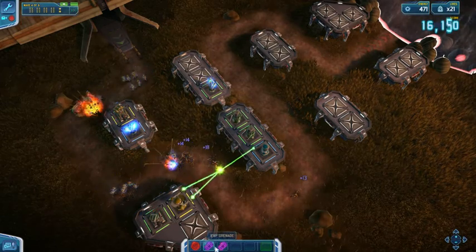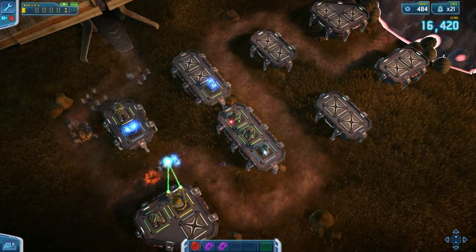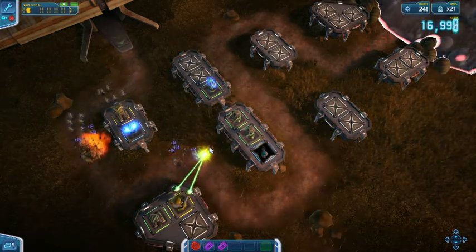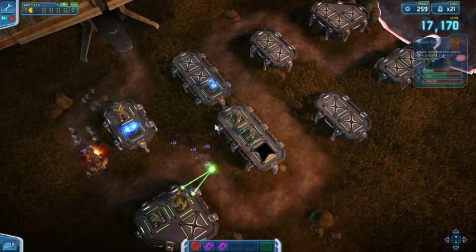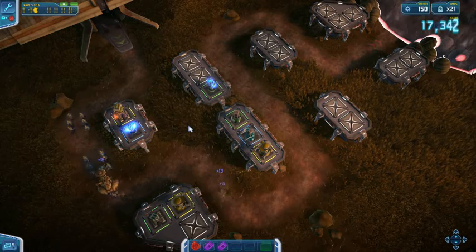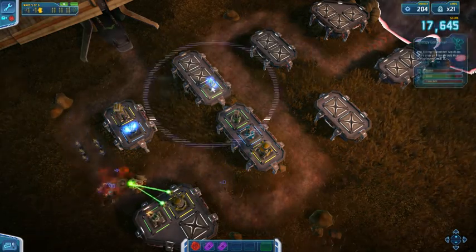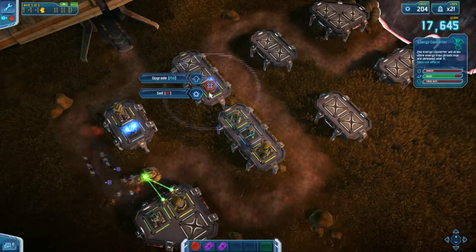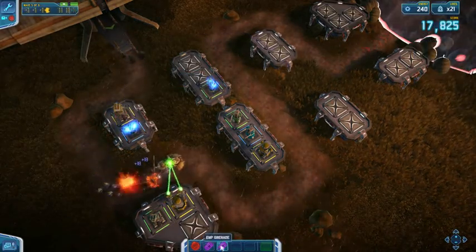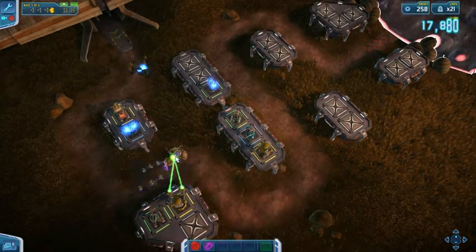What I like to do is use the EMPs on the tanks as soon as they're in range of my particle beams. Unfortunately that's out of the way. That allows the particle beams to just sit there and rail on it.